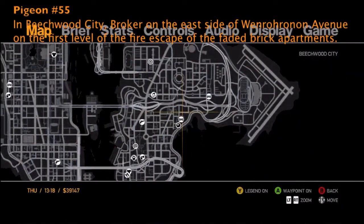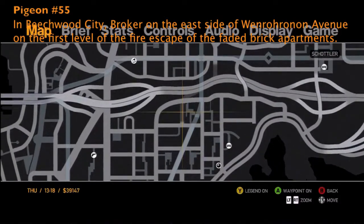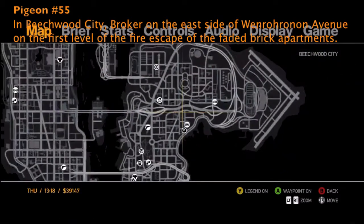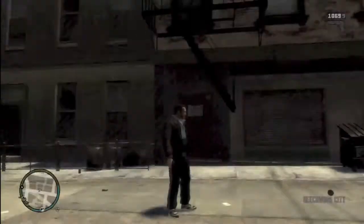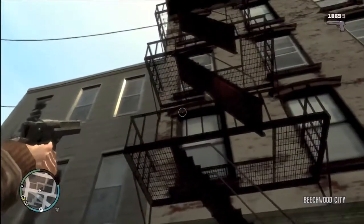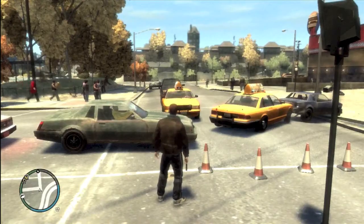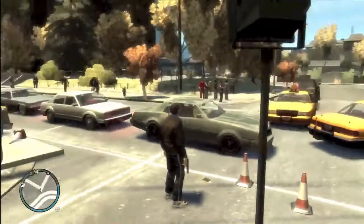Number 55 is in Beachwood City — I like the way they spell beach in this game. Beachwood City, Broker. It's on the east side, and it's on the first level of the fire escape of one of the faded brick apartment buildings. You can see how the bricks are faded there.